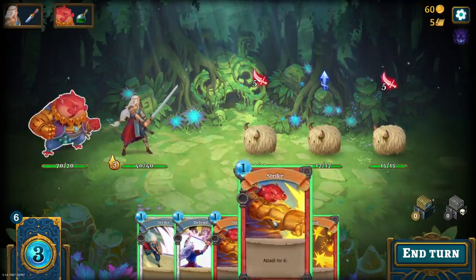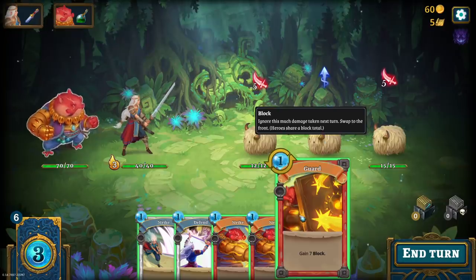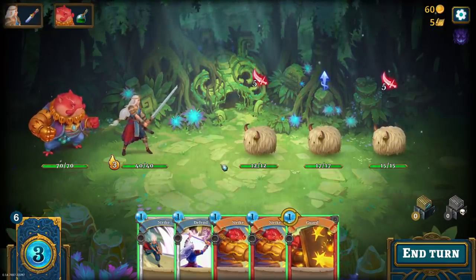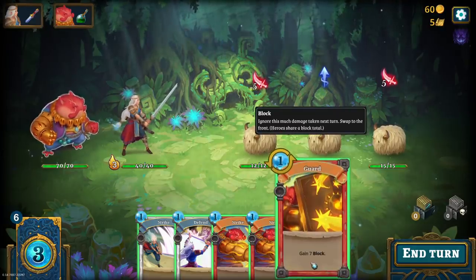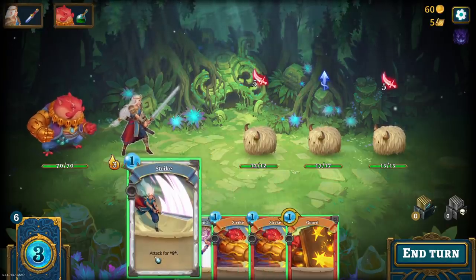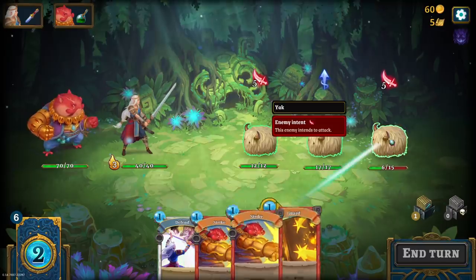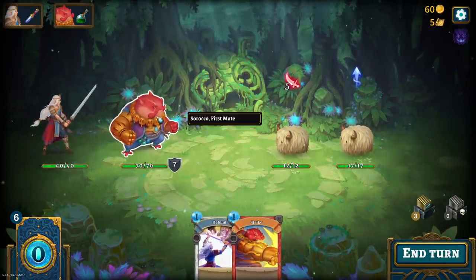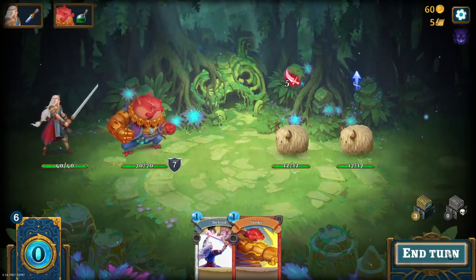Some of the cards will move you. That symbol surrounded by double arrows means that if I play this card, Sirocco is going to move to the front of the party. The defend cards tend to have that. Sirocco can attack from the back — that's perfectly fine. There's 10 damage incoming. Guard will block seven, and Sirocco gets two block for free when he's in the front. I'll strike, then guard to put Sirocco in the front for the extra block. We only take five damage but the mechanic is demonstrated — he gets two extra block.